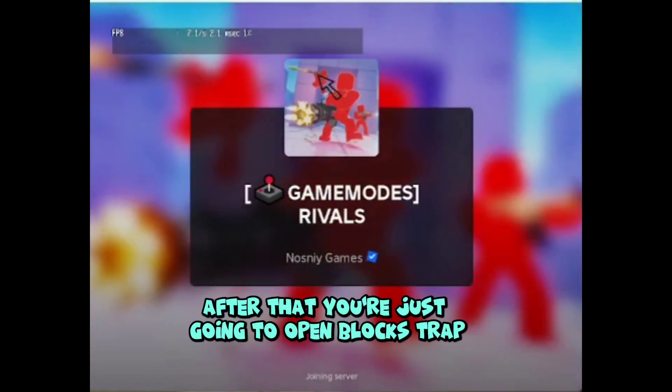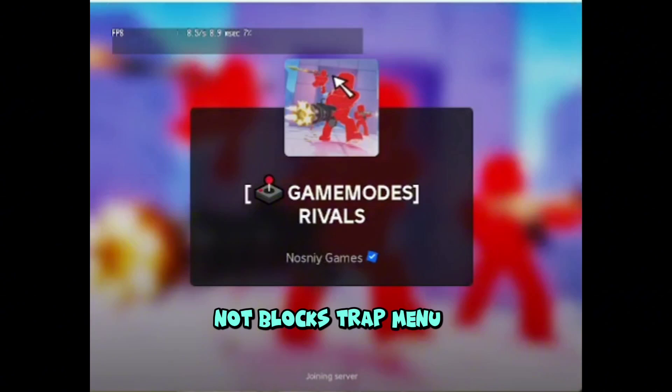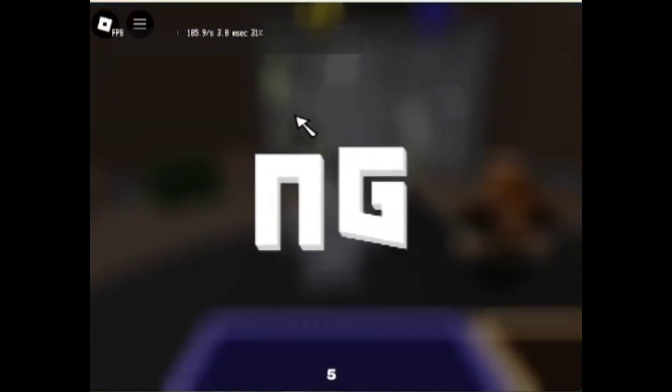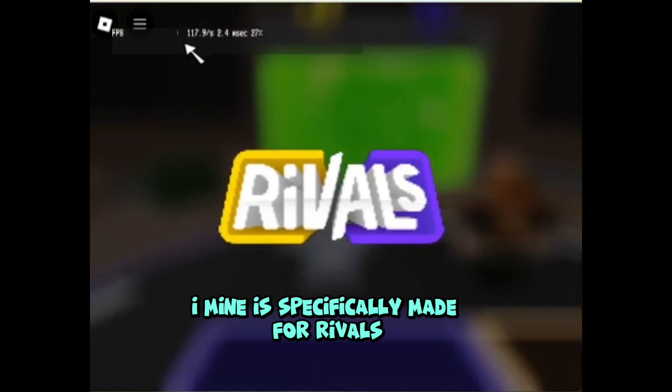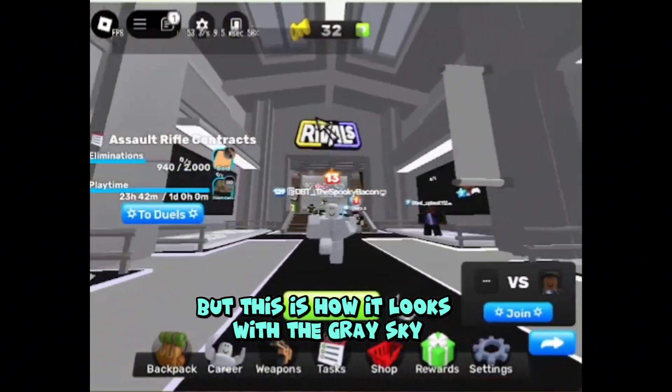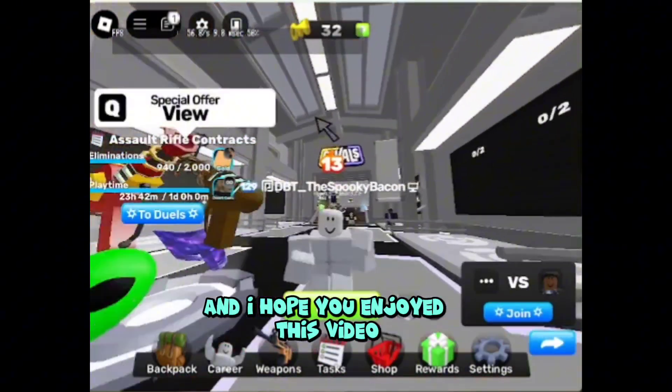After that, you're just going to open Bloxtrap — not Bloxtrap Menu — and then go into whatever game you want. Mine is specifically made for Rivals, but this is how it looks with the gray sky. I hope you enjoyed this video. Bye-bye.